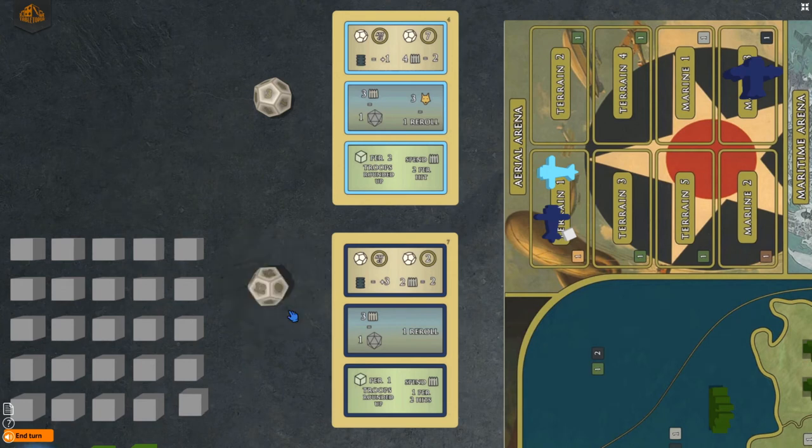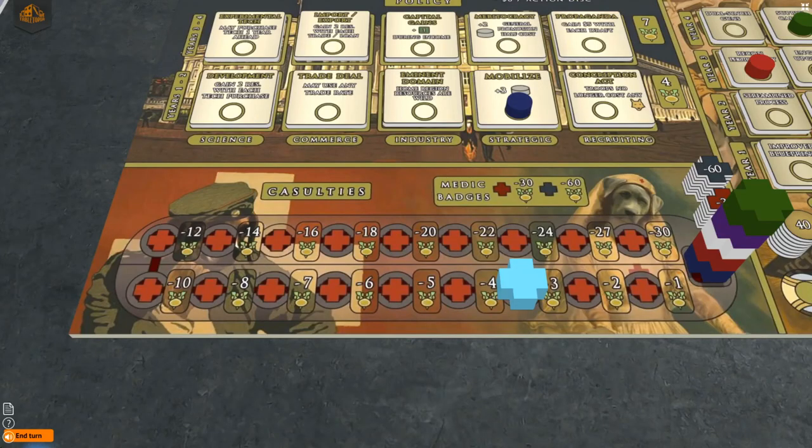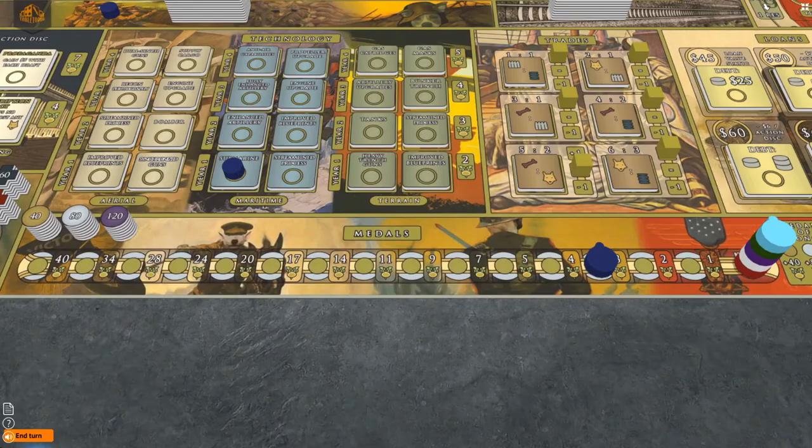You win the maneuver roll and may now roll for hits. You roll a 3, which is greater than the 2 required to be successful, and pay 2 ammo for 2 hits according to your combat card. The anarchists move their casualty marker 2 spaces on the casualty track, and you move your metal marker 2 spaces forward on the metal track.